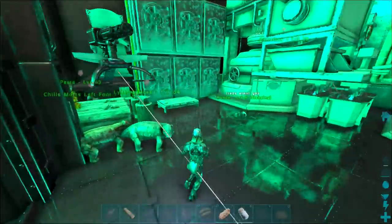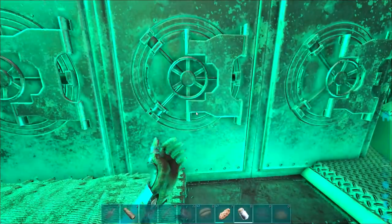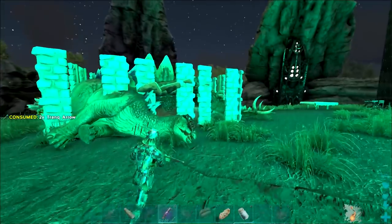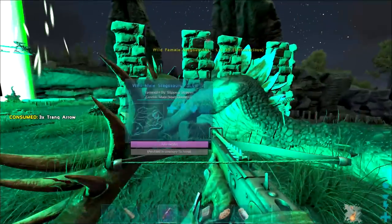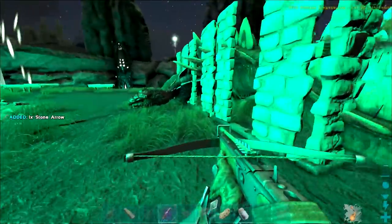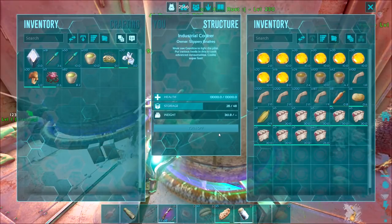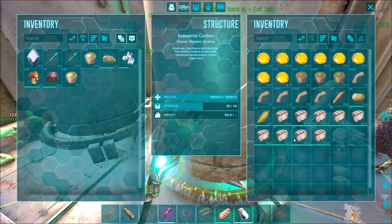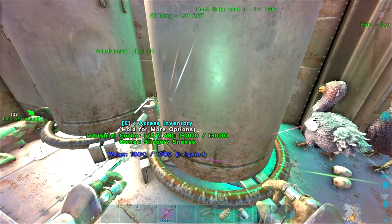I'm going to knock these Stegos out, then go farm up some stim berries, make the stimulant, and then we can start making the cakes. They're all peacefully sleeping in this taming pen. And there we go — that's all the honey we have. How many cakes did we end up with? 5, 10, 15, 20, 25, 30, 35, 40 — almost 45 cakes.